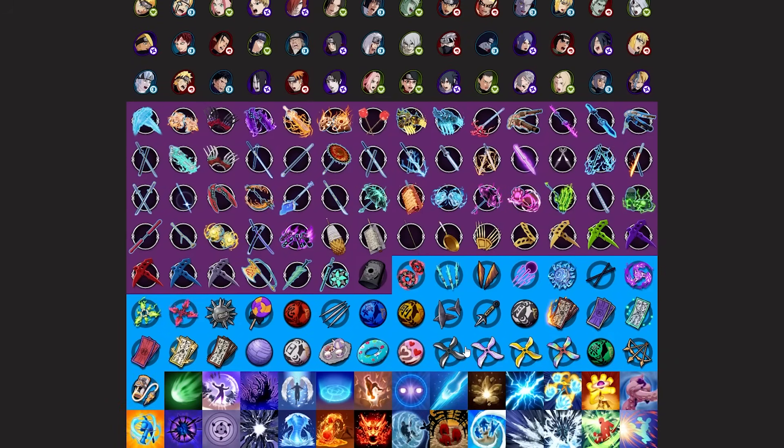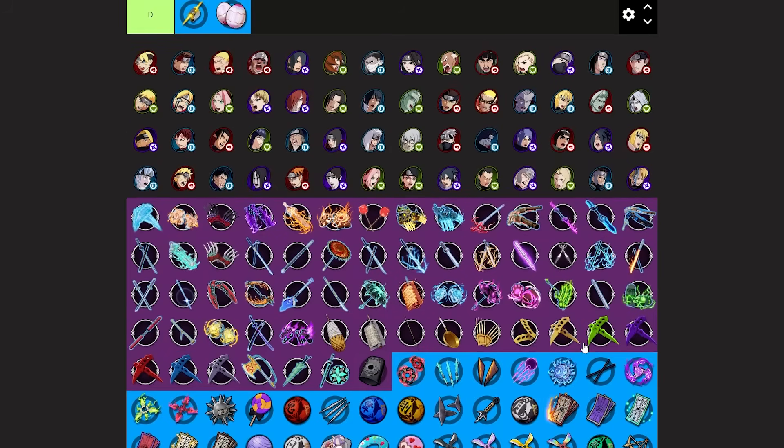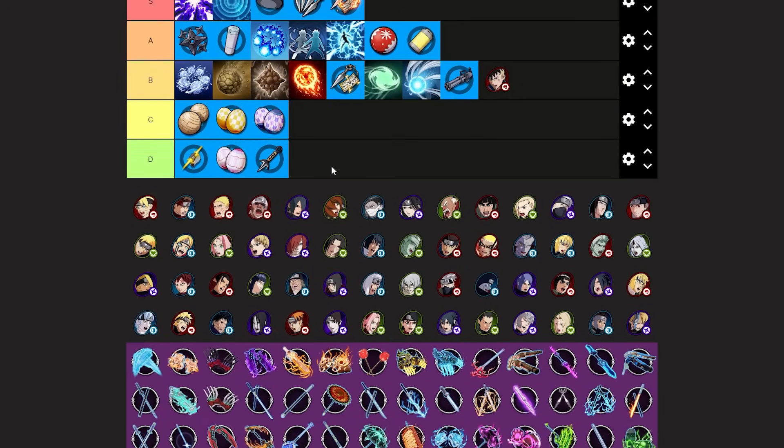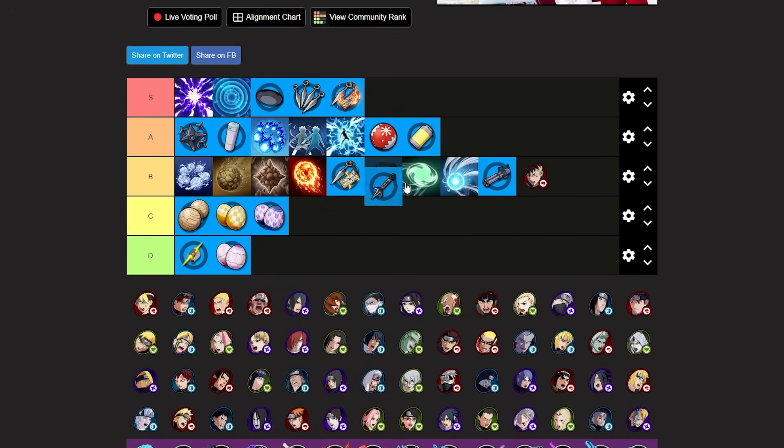Next we have the flying rising kunai instant ninja tool. You throw a kunai and teleport — that's all it does. You get two of these and they recently buffed it. This could be good for moving around and it's a fun unique tool. However you really wouldn't use this if you're trying to win games — it's cool for moving around but there are other tools that do that too. I'm putting this at B tier. Could be controversial, let me know what you think.